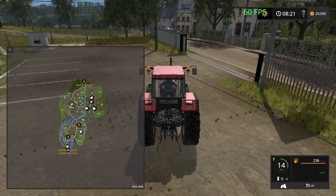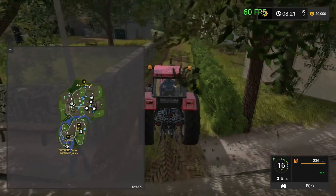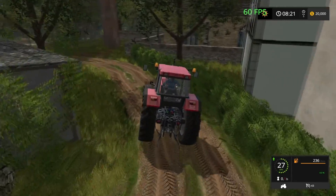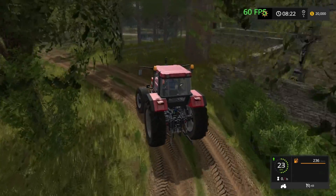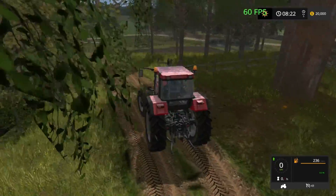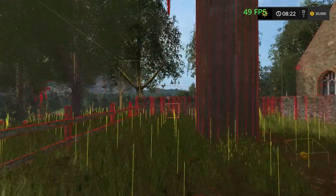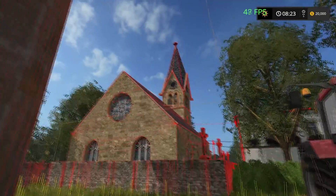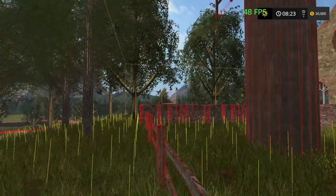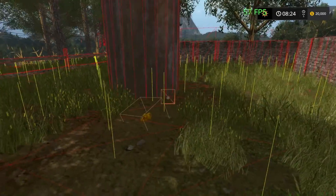We'll head back around the way we came — actually, we'll go this way. This goes up into a field via a little track. I do believe this is another water fill point at the water tower. There is a trigger there — yes, there's a trigger there. We also have a gold nugget.